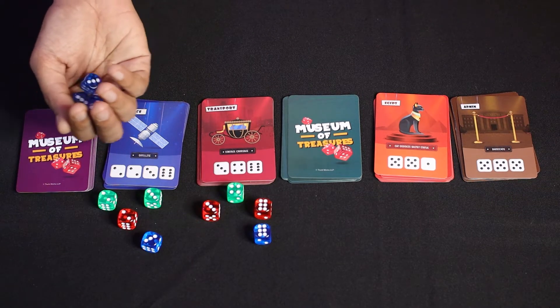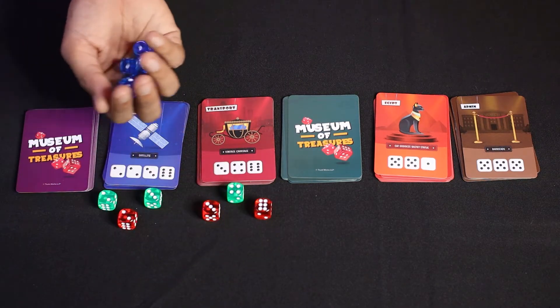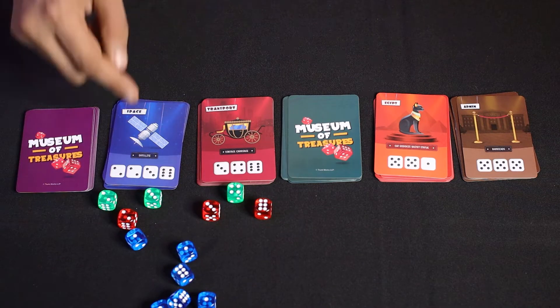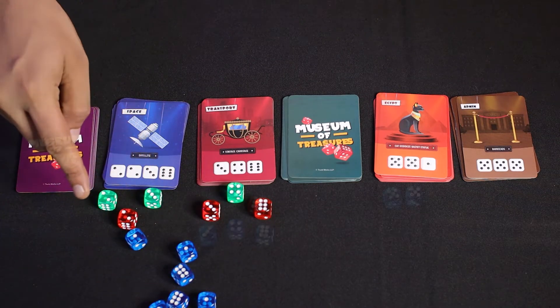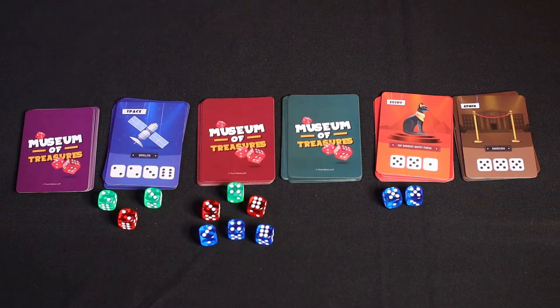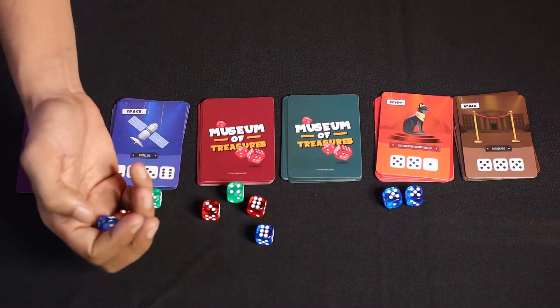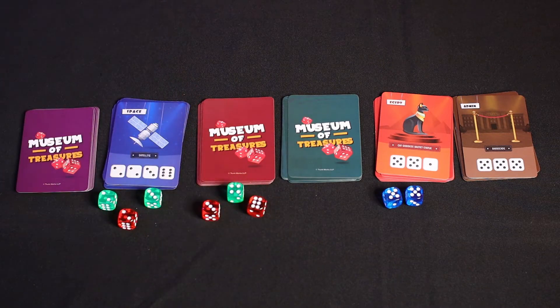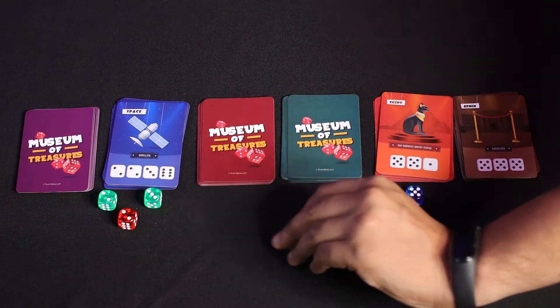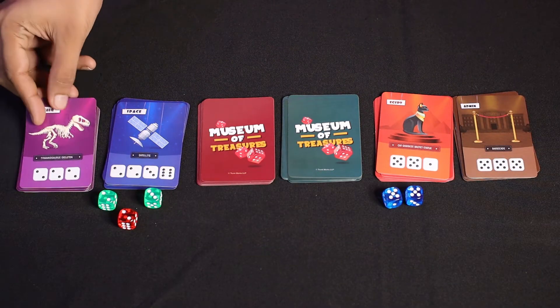However, before you play your turn, you may take back all of your previously assigned dice and roll all your dice together. If by assigning dice you fulfil the requirements of that exhibit, then that exhibit gets added in front of you as part of your museum. Return all the dice assigned to that card to the respective players and open the top card of any of the previously closed exhibit piles.